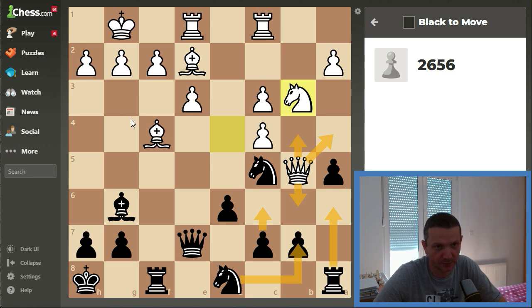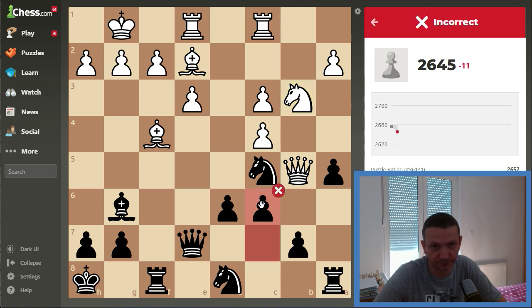I was thinking about some other moves like a rook sacrifice, but we can't do this because the rook protects. So it seems we have nothing. It seems we simply need to push c6 to trap the queen. But no — even better exists.